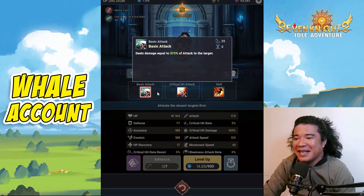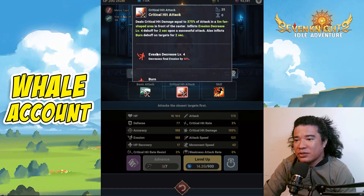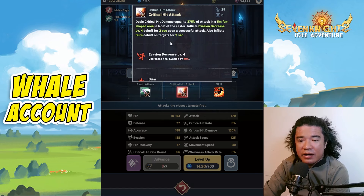Checking the basic attack — it deals damage equal to 375% of attack to the target. The crit hit attack also deals crit damage equal to 375% of attack. This is an AoE in a five-meter area in front of the caster and can inflict Evasion Decrease level 4 debuff for two seconds. An unsuccessful attack also inflicts a Burn debuff on targets for two seconds.